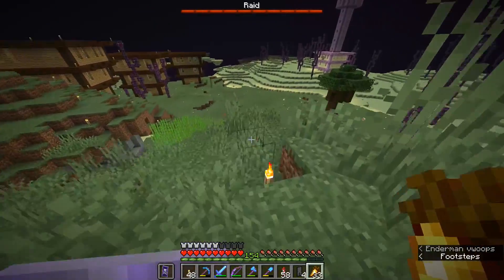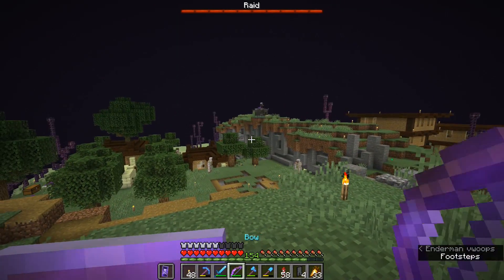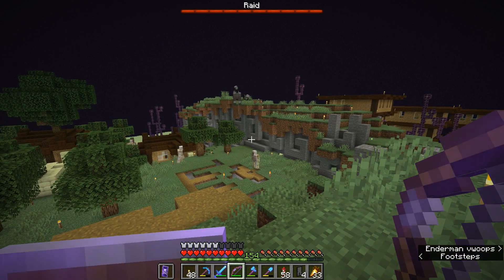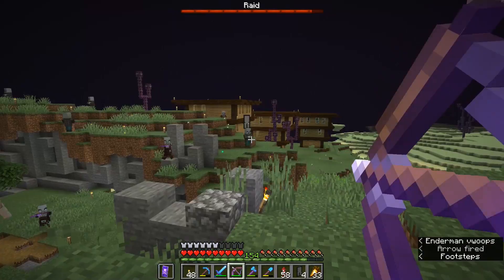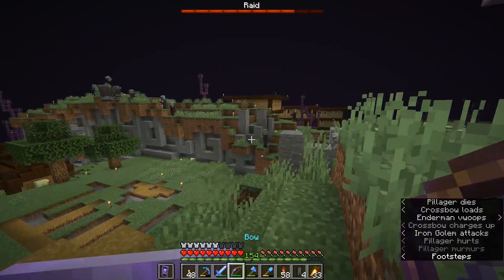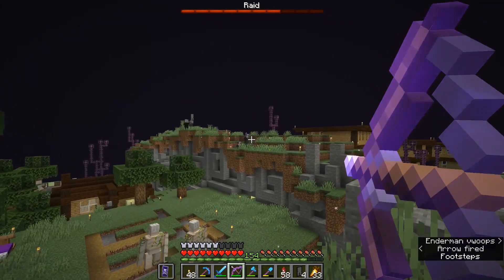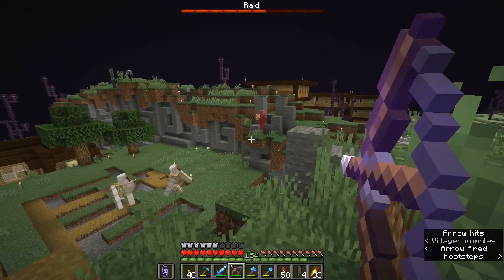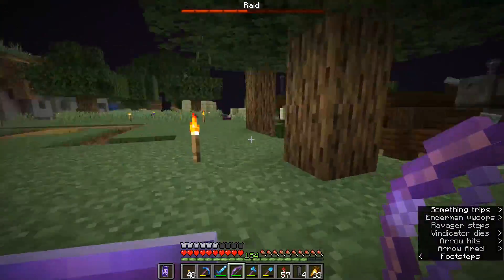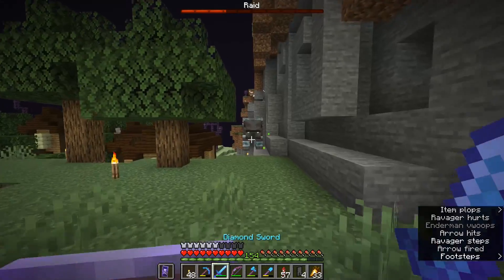It's interesting to me where they choose to spawn, because we're going to be manipulating those mechanics later with a raid farm. We've got a pillager riding a ravager — he's going to make his way down into the village. The iron golems are already pacing around hoping to take him out. The one guy I'm going to have to be a little bit worried about is the evoker over there, but hopefully we'll be able to swoop in and deal with him once some of his defenders are taken care of. The vexes have already come out.